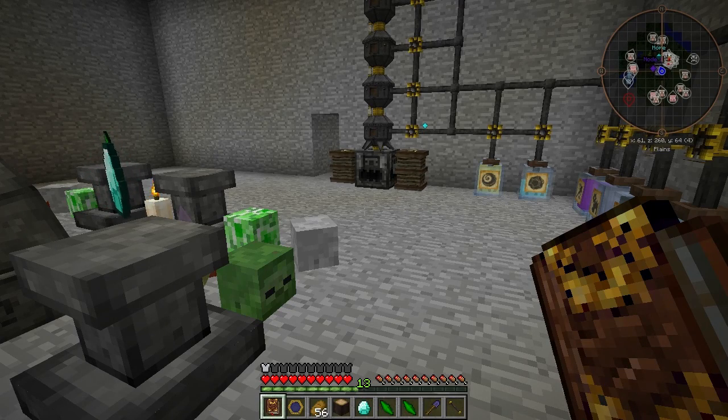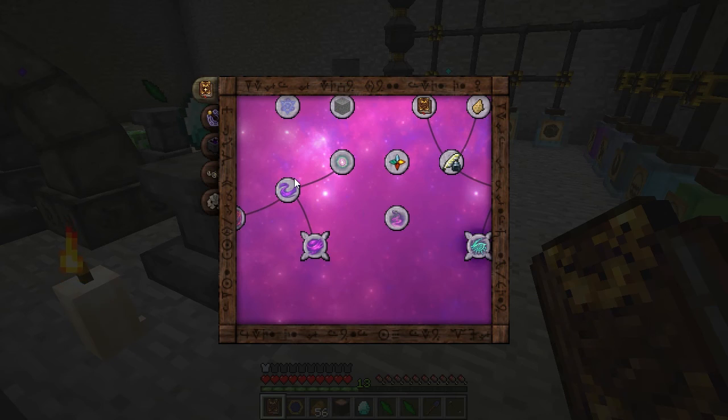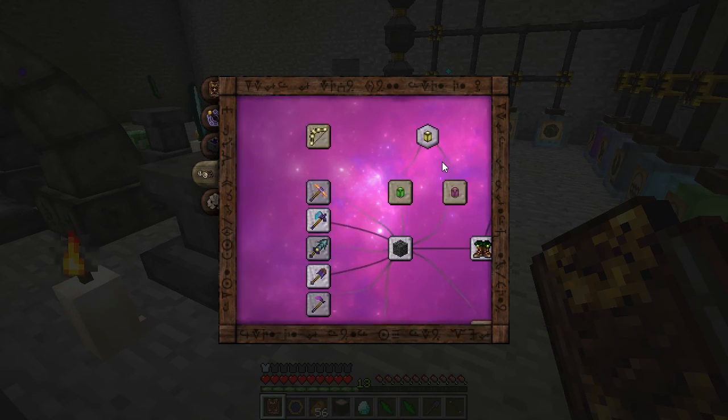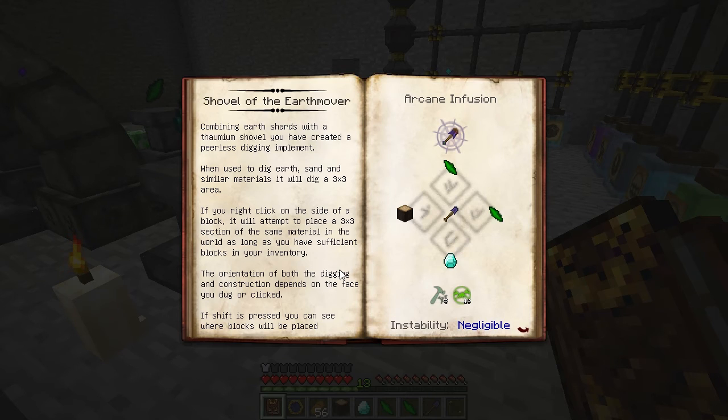Welcome back to Thaumcraft Quick. In this episode, I'll show you how to build and use the Shovel of the Earthmover. Open your Thaumonomicon to the Artifice tab. Next to Infusion, you'll see Shovel of the Earthmover. It's a really cool shovel which works in a 3x3 grid, so it can dig 3x3, and it can also place materials 3x3.